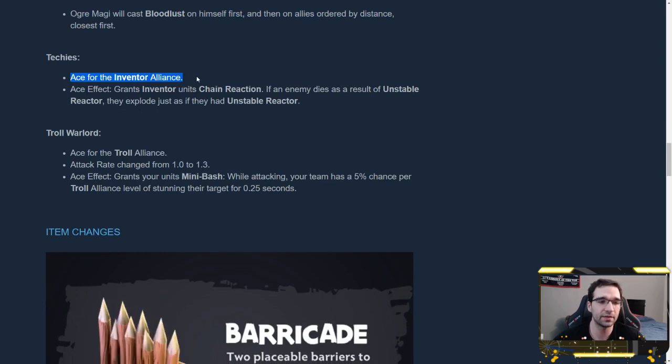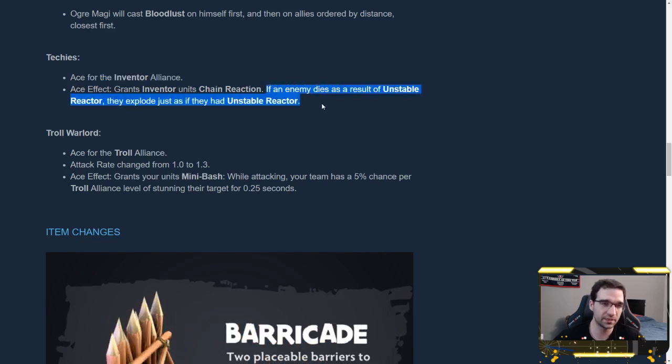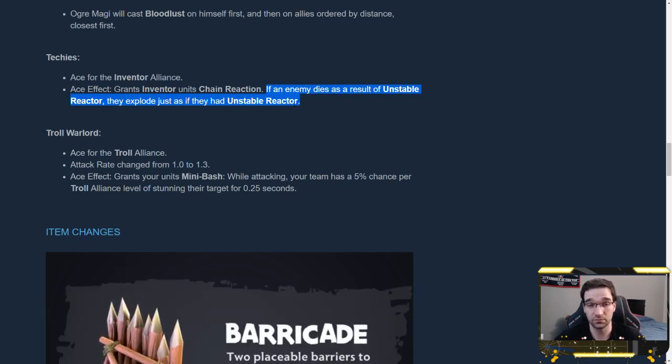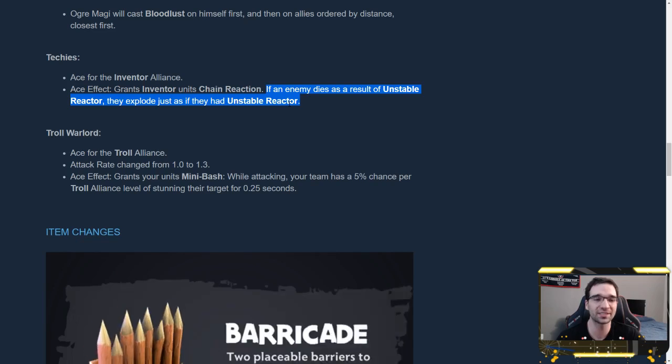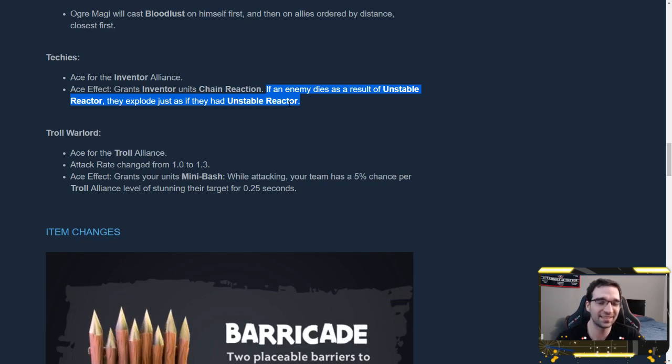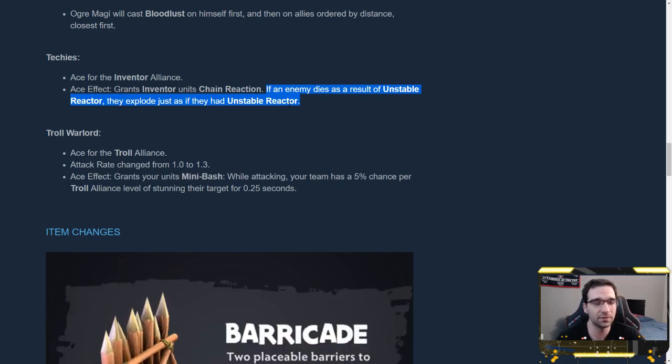Techies is now the ace for the Inventor Alliance. Whenever an enemy dies as a result of an Unstable Reactor explosion, they then explode again as if they had Unstable Reactor, potentially setting off a chain reaction. It's very thematic and in tune with what Techies is all about — making more explosions. That said, I don't think this will trigger very often; enemies don't die from Unstable Reactor as often as from regular abilities and attacks. But I'd be very happy to be proven wrong, because watching your entire opponent's board explode sounds really fun.